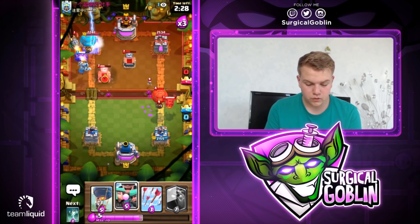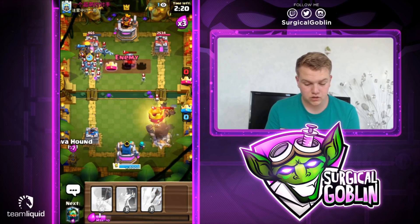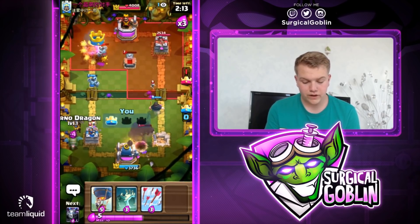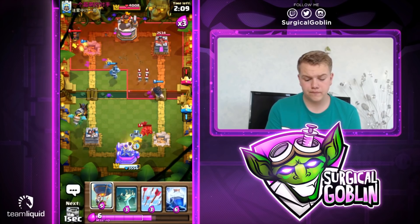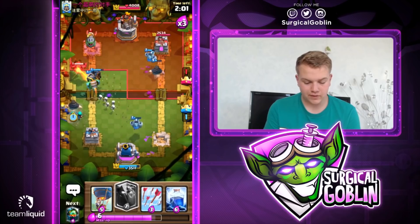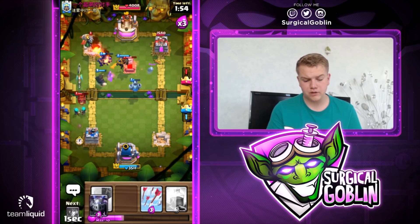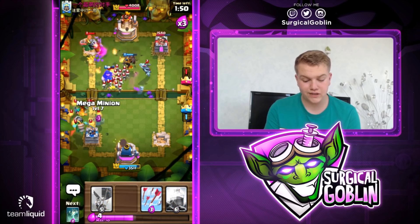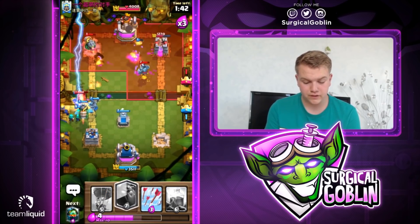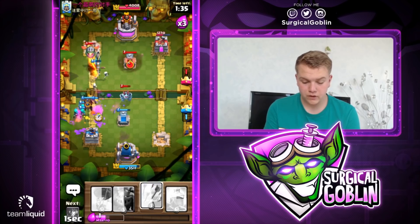Let's go with lightning and it looks like he also went with a lightning. He did use arrows, so we can go with rascals now — the tower should be able to take it down. Looks like he also has skarmy — a different variation without rascals. Let's go with inferno dragon. We do need to take some damage on the king tower unfortunately. I'm sorry if you hear a little background noise — I'm in Moscow right now, which is a really big city, so it's not as quiet as normal. Let's go with another lava hound in the middle.